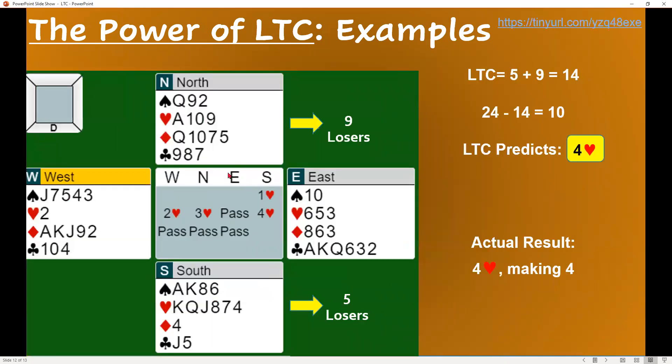Here's another hand where we did get to the right spot. I opened a heart. There was a Michaels bid — two hearts — which gives away a lot of information for the opponents, so that actually helped us. Partner bid three hearts, showing roughly eight or nine losers. Looking at only five losers myself, once again we could bid game. It isn't obvious that this hand makes four because we have two clubs to lose, a diamond to lose, and what looks like a spade loser on the fourth round, because I have to pull trump in three rounds and have no place to park the last spade. But the Michaels bid certainly helped me out.